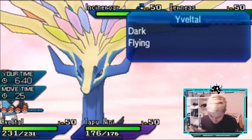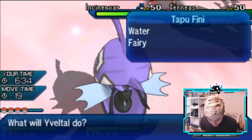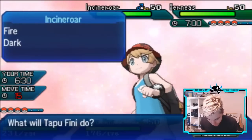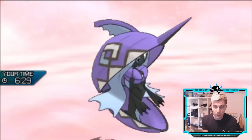We could go for a self-Swagger onto Stack Attacker to make it incredibly bulky, or an Icy Wind. The other thing is to go for a Snarl and then switch in Stack Attacker — but it doesn't give us that ground immunity to switch in on if the opposing Groudon comes back onto the field.